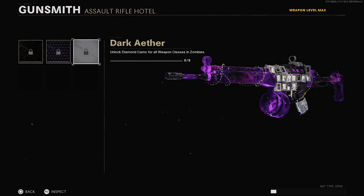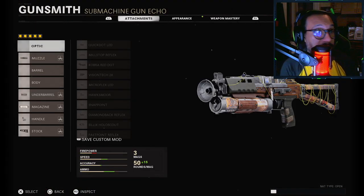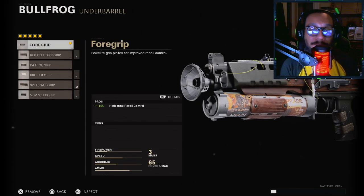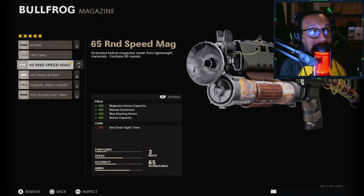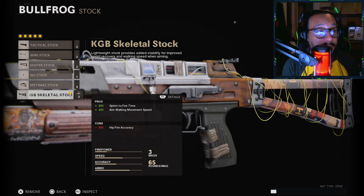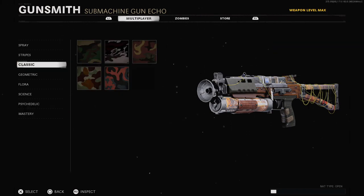The reactive still appears for the Bullfrog blueprint of course. On this blueprint: the muzzle has the Groove Suppressor, the underbarrel has a foregrip, the magazine is the 65 Round Speed Mag, the handle is the Speed Tape, and the stock is the KGB Skeletal Stock. Overall a pretty decent setup for the Bullfrog.